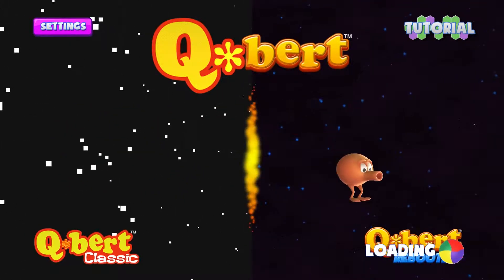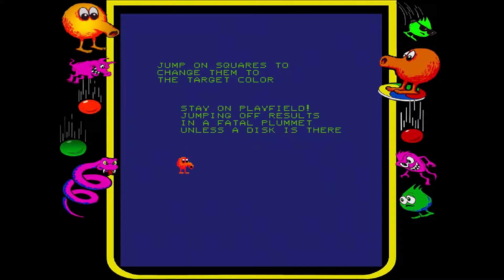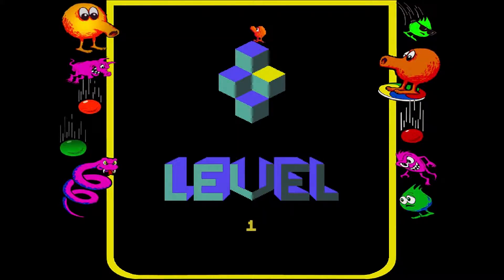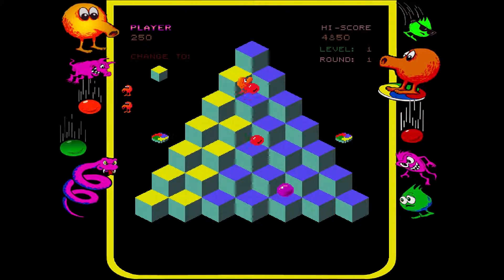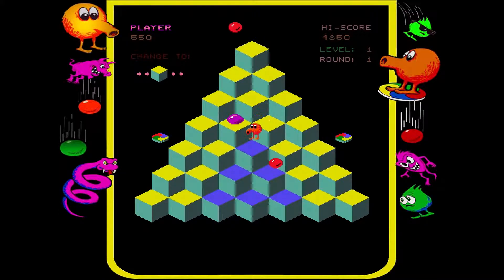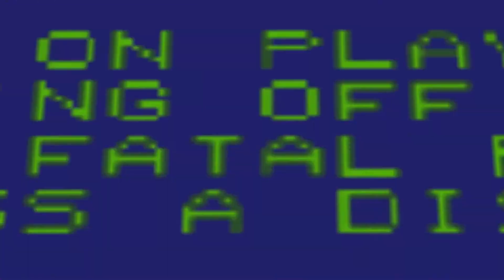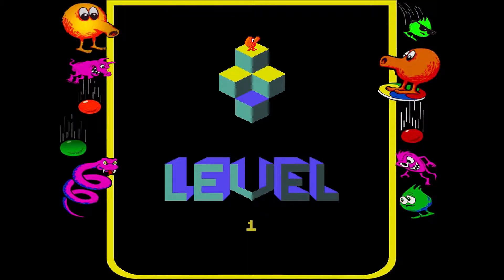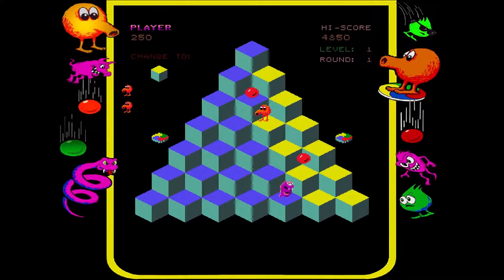Let's jump into Q*bert Classic and get a reminder of what it was like back in the 80s. Q*bert's a little rounded with a funky nose, and your goal is to change the color of every block in the stage. Pretty easy concept. The controls are a little bit tricky — you have to hit both directions on the d-pad or you can use the stick. The red blobs will fall right off; purple blobs, once they get to the bottom, become snakes and start jumping back up. Those multicolored platforms will take you all the way back to the top, so they can be very helpful.